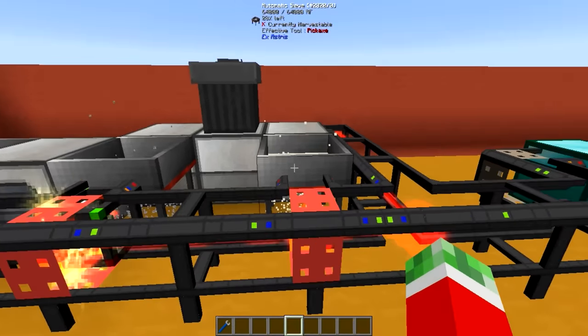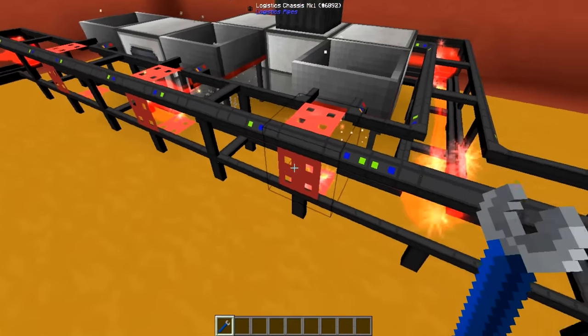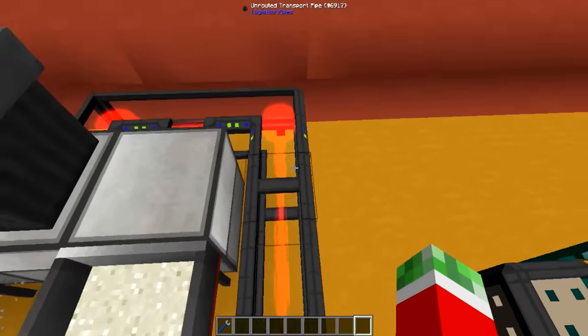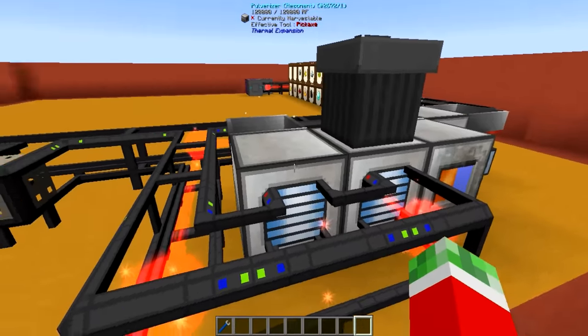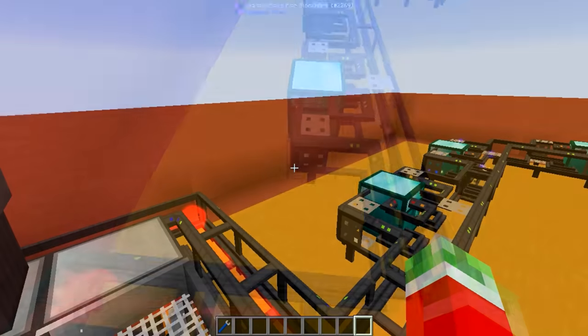As you can see, you're getting the products that you will get from sieving dust. And again, the advanced extractor mark 3 pipe and the power upgrade are in this thing. I quickly had to loop around back here to actually power these two machines, because I wanted it to be fully powered by logistics pipes — but that's pretty much how I did it.